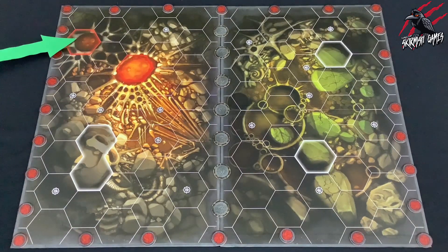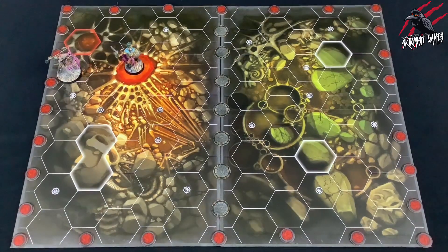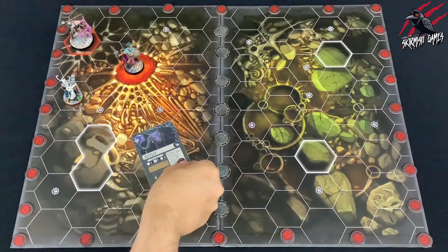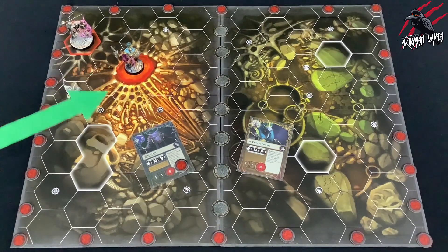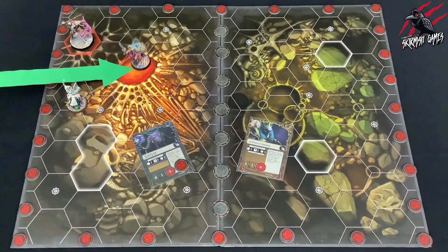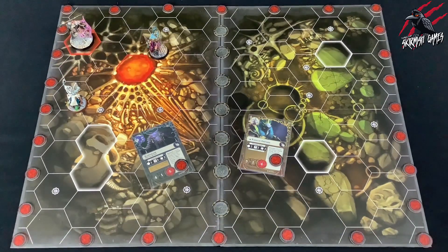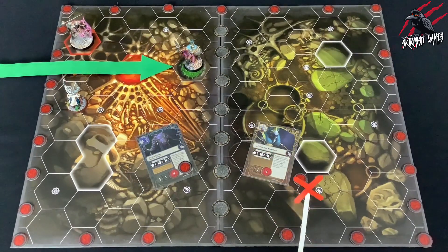Next we've got lethal hexes. Some hexes have a red border — these are the lethal hexes. When a fighter moves, is placed, pushed, or driven back into a lethal hex, the fighter is dealt 1 damage. A fighter that is in a lethal hex can remain in it without being dealt further damage from that hex, and cannot move out of it or be pushed out of it without being dealt further damage from that hex. If a fighter is in a hex when it becomes lethal, they are not dealt damage from that hex.